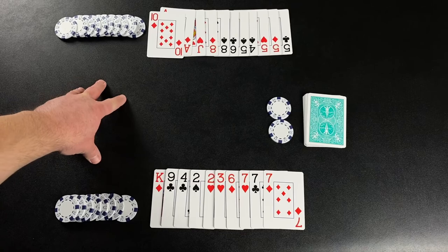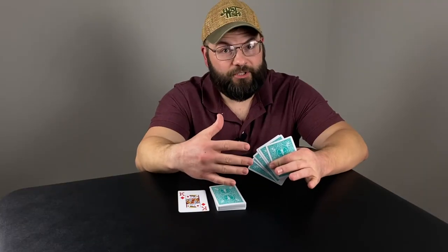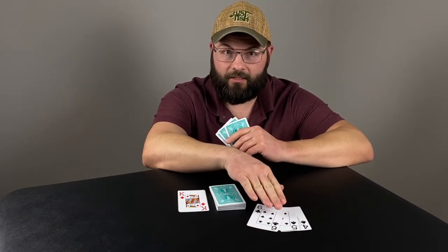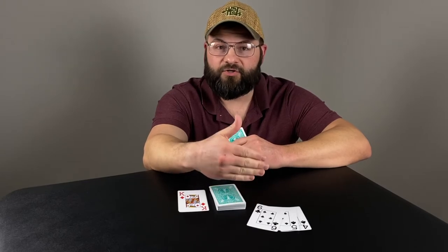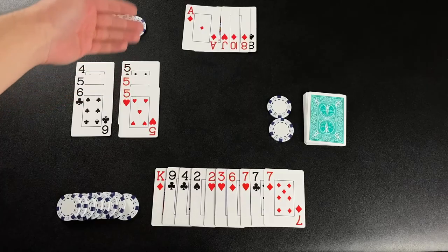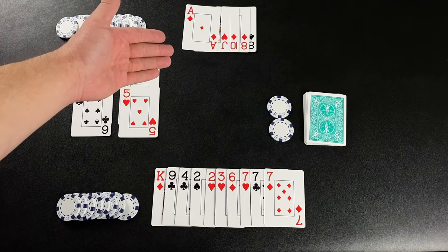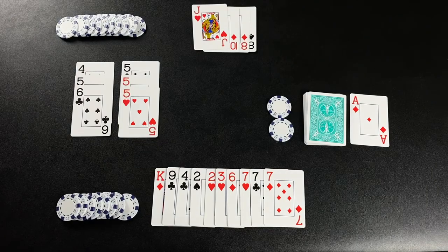It is important to keep in mind that melds played to the table are community melds, meaning that either player can add to them. In this form of rummy, the timing of a meld drop is everything, especially if you're playing a run in the middle of the ranking. So a four, five, six can be built on in either direction — you're giving yourself the opportunity to build on it later, but you're also giving your opponent that same opportunity. After a player has drawn and melded, they end their turn by discarding a single card, such as the ace of diamonds here.